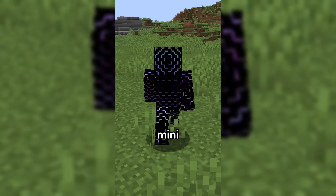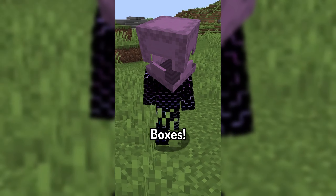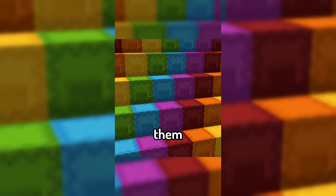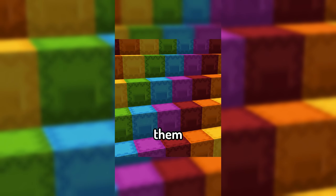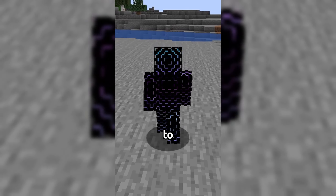Today's featured mod is Advanced Shulker Boxes. Shulker boxes are one of the best blocks in Minecraft, but having to place them down every time you want to use them can get a little annoying, so Advanced Shulker Boxes is here to fix that.